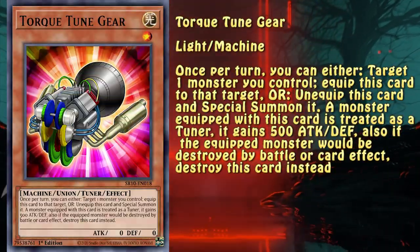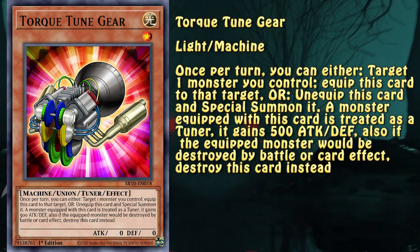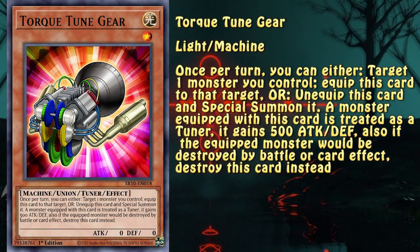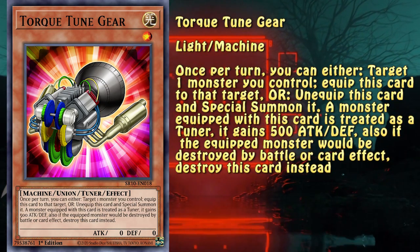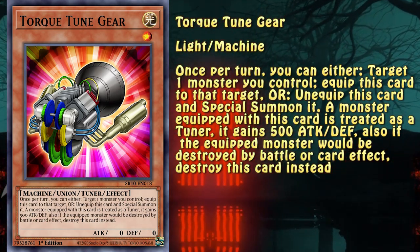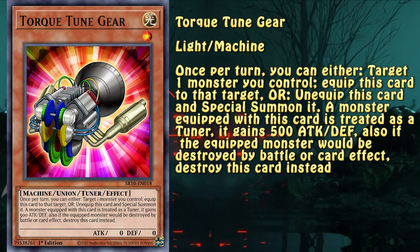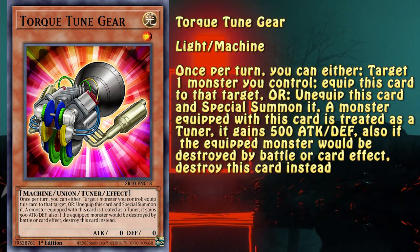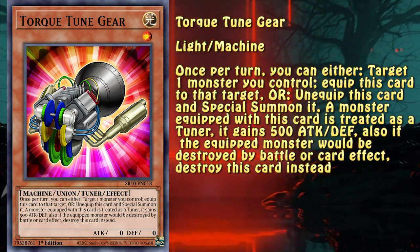The final card I would like to talk about here is Torque Tune Gear. This machine light tuner monster has the ability to change a monster on the field into a tuner. It's not a very impressive effect until you're reminded that Halqifibrax is a thing and it requires a tuner, meaning that you can change a monster into part of a Halqifibrax combo. You can even make a tuner link monster or a tuner Xyz monster with it. It's still an invalid material for a synchro summon, which is kind of a bummer, but it's still a thing you can do.